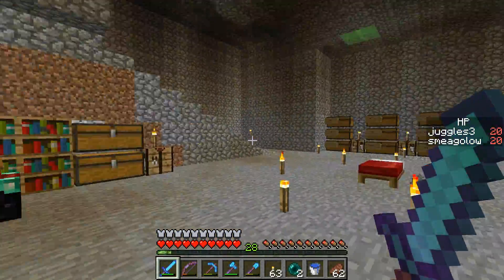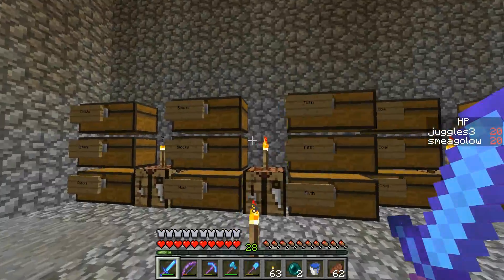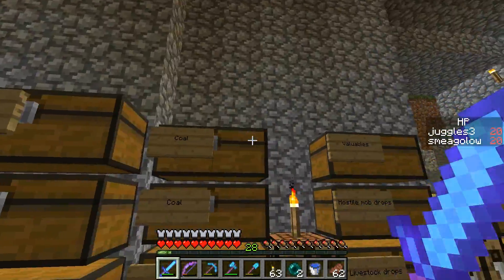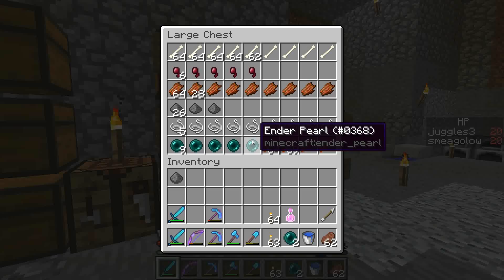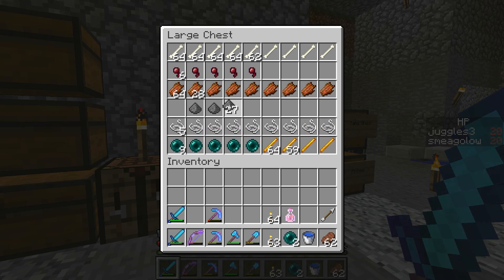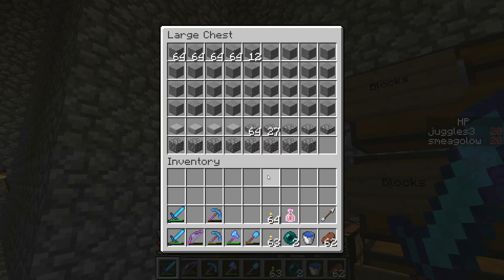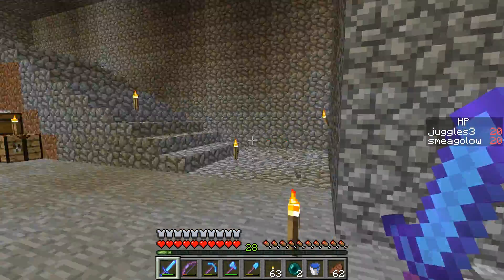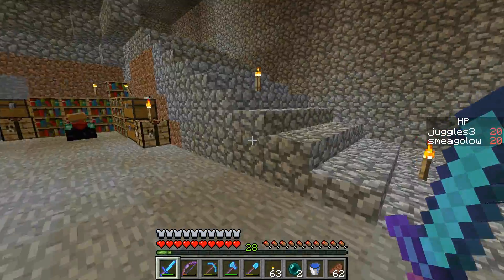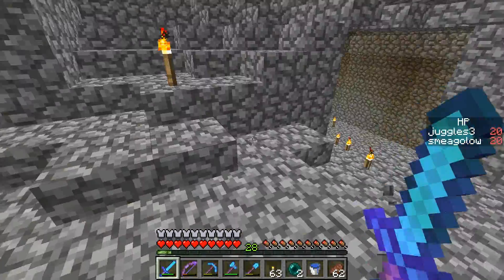Anyway, this is our storage room that I did today. Juggles didn't help at all, but I set it all up and organized it. It was a lot of work and it took forever. So we've got hostile mob drops — make sure that row stays gunpowder forever. We used all the cobble we have in the entire world on this piece of crap castle, but hopefully this episode I'll be going caving and stuff for more cobble, among other things.